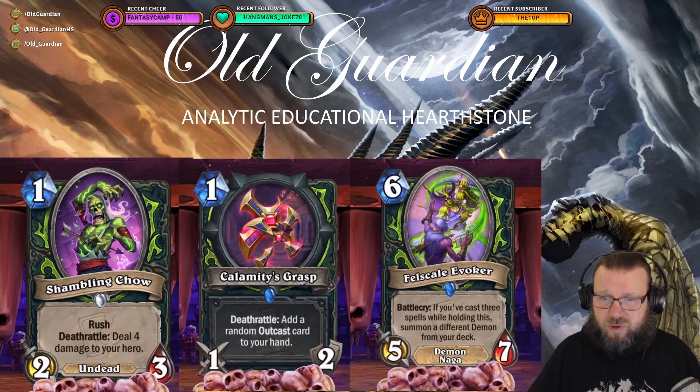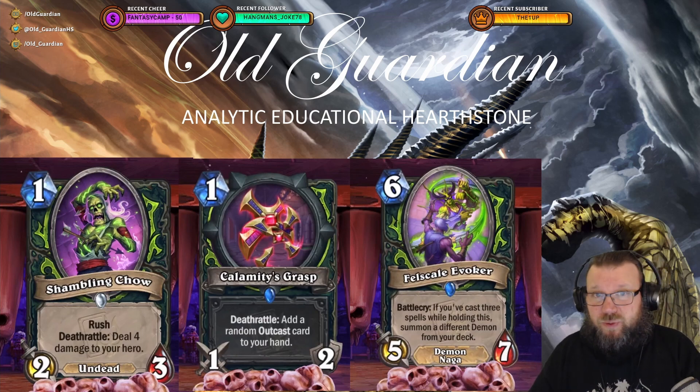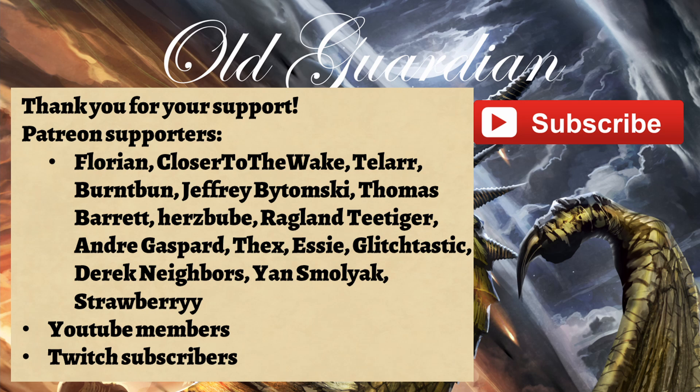Overall, today's cards covered four classes. The Paladin set looks brilliant, the Warrior set looks sus, the Mage set looks really weird, and the Demon Hunter set is somewhere in between but has some potential — Aggro Demon Hunter especially is going to get something. The miniset is shaping up quite nicely. Thank you for watching — click like and subscribe if you enjoyed this, and a special thanks to all my Patreon supporters, YouTube members, and Twitch subscribers who make all of these videos possible.